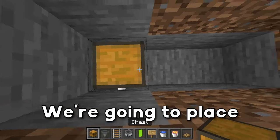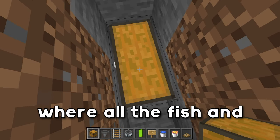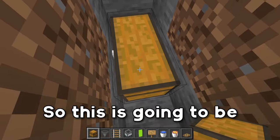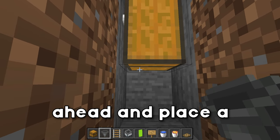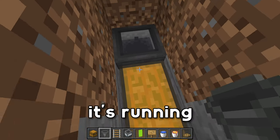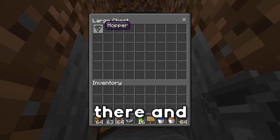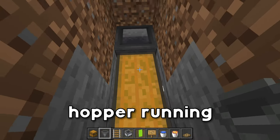Grab your chest and place down a double chest right here. This is going to be where all of the fish, books, and drops end up. We're then going to place a hopper running into this chest. Once it's running in, we're good - you can test it by throwing an item in there, and just like that, we have a working hopper running into the chest.